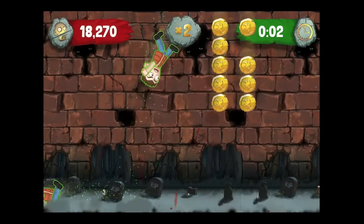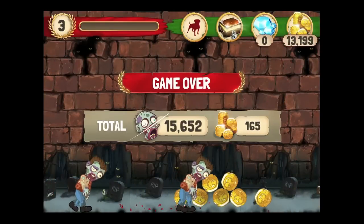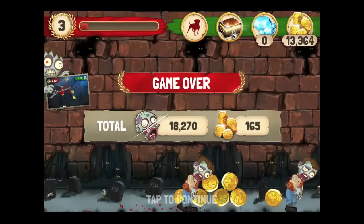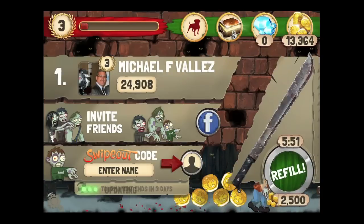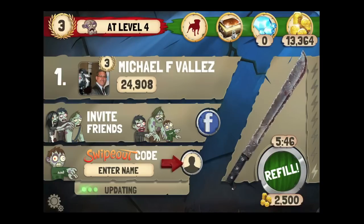If you slice a human and don't use a rescue, you go to death — or you can choose death. Your coins rack up on the right and your score racks up on the left to help you level up. They'll give you a little indicator showing where your level is, and there's another power-up coming.